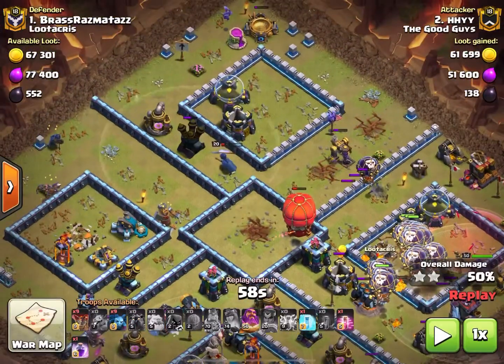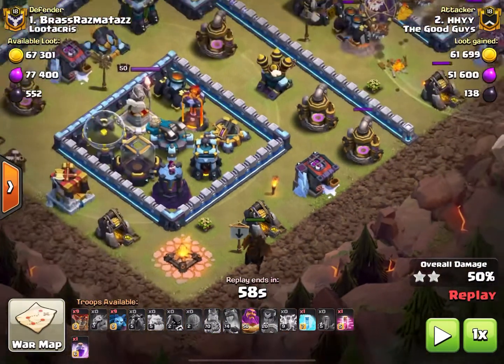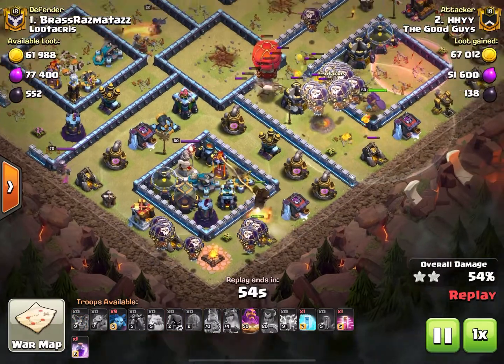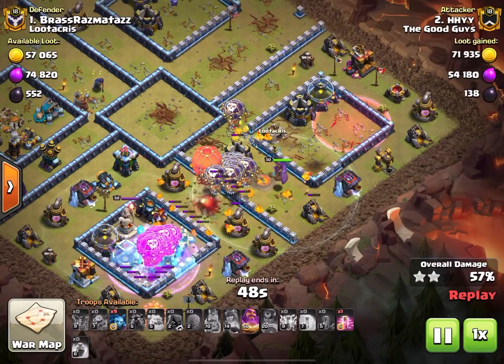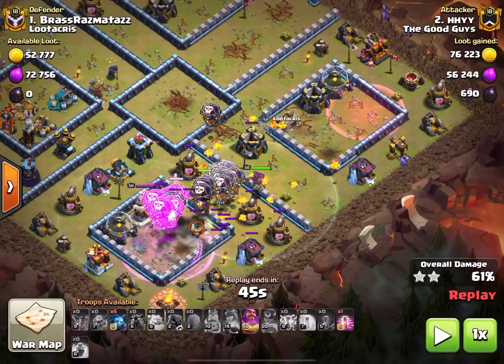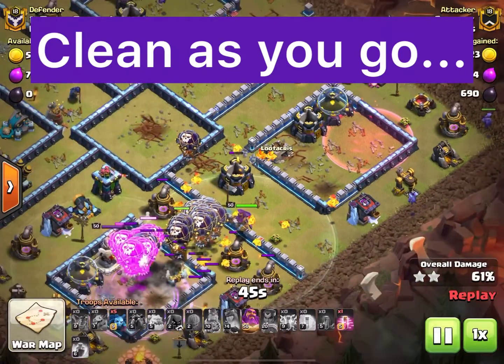The royal champion is heading that way and the stone slammer has joined the fray. The other lava hound is coming in down here to head for that air defense, tanking for three balloons, three balloons, three balloons, and more balloons. In lalo, make sure you are cleaning as you go — minions coming in.